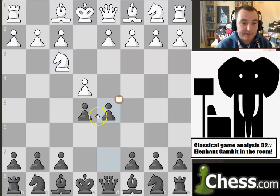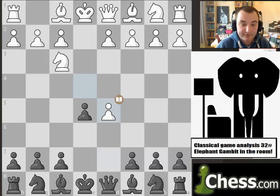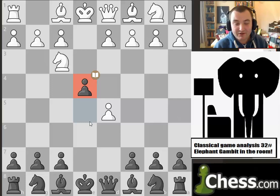So there was obviously e4, e5, knight to f3, and then d5 — the Elephant Gambit. Is it any good? Well, let's find out what happens here. After e takes d5, this is the main line, e4. Now, this pawn is a bit of a thorn in white's side. Essentially, the strategy for black would be to either hold on to this pawn as long as he can, or give it up but at the same time generate enough initiative to overwhelm white's forces.